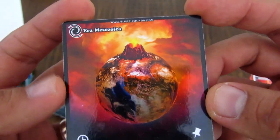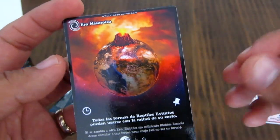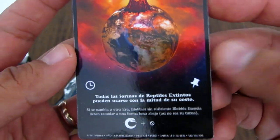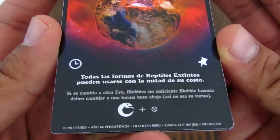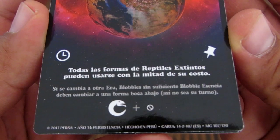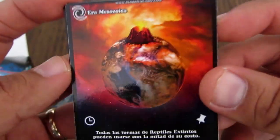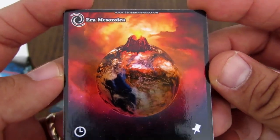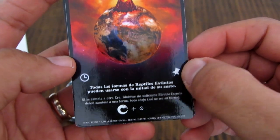Esta es la Era Moderna, una de las nuevas cartas cósmicas que son las eras. Con estas cartas puedes cambiar de era. Las eras lo que hacen es cambiar el terreno y generan algunos cambios: por ejemplo, todas las formas de reptiles extintos pueden usarse con la mitad de su costo. Esto cambia un poco las condiciones durante el turno. Si te costaba 30 de Blobby esencia lo puedes usar por 15, entiendo. Y esta es una carta permanente.